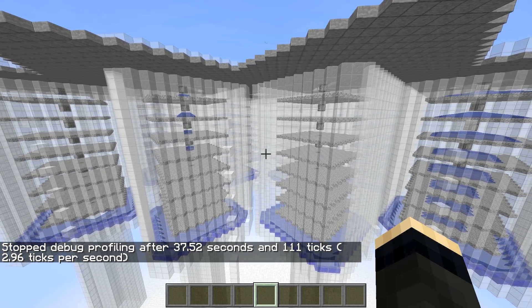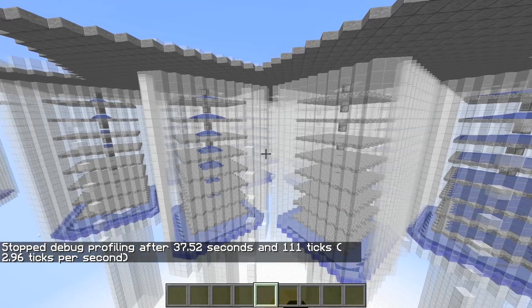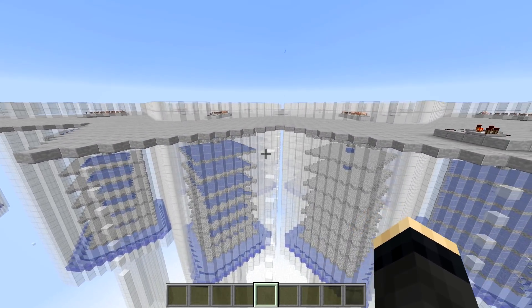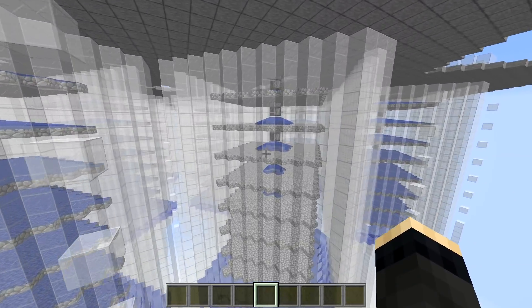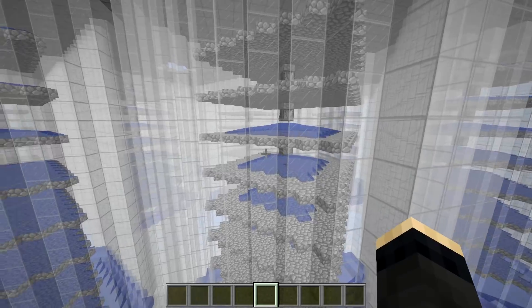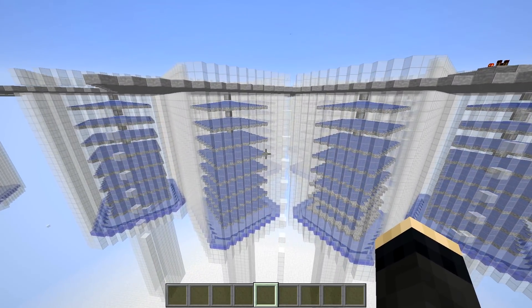Three ticks per second. The good thing is that the watchdog bug has been fixed, so the server keeps running rather than shutting down at three ticks per second. But the bad thing is that each tick now takes 300 milliseconds — six times more than it should be, and 15 times slower than we had in 1.12.